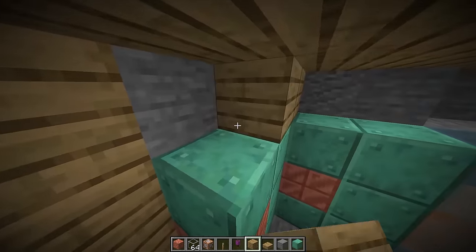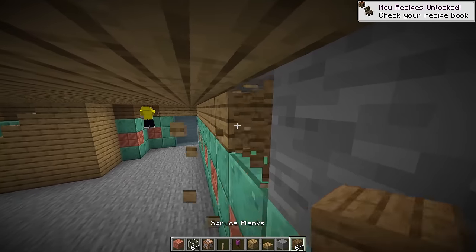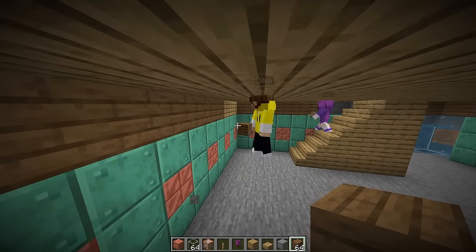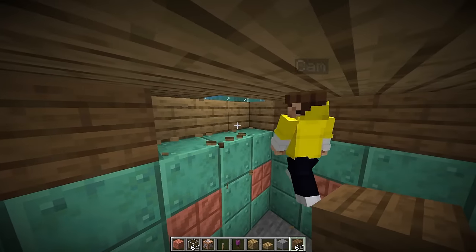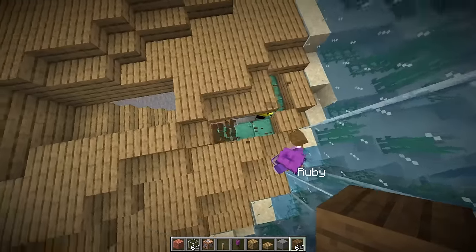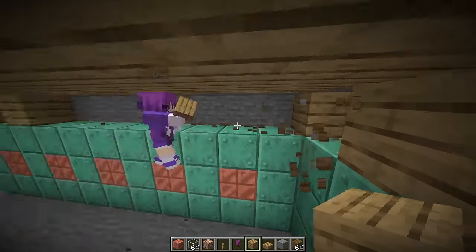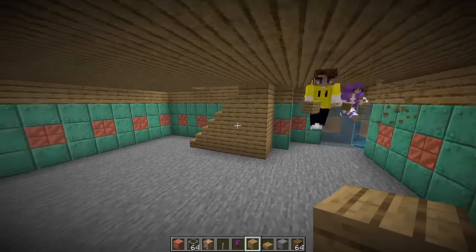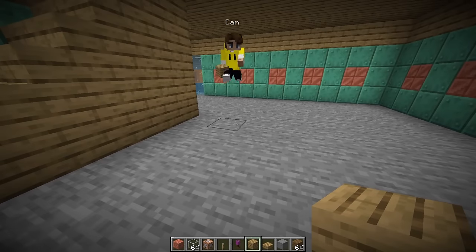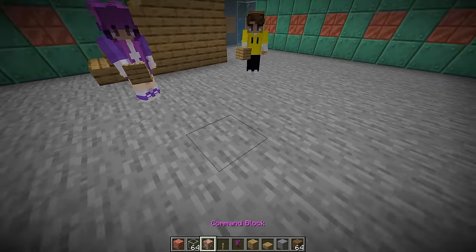The roof is looking awesome! We've got one layer of stone above the walls that we haven't filled in - let's fill those up with some wood. Let's use spruce wood. Oh wait - we can't use spruce because it'll bleed into the main house. Let's stick to oak wood. This is looking sick!